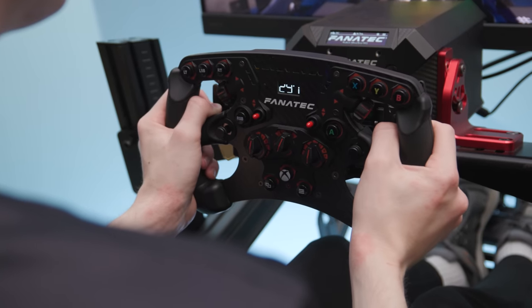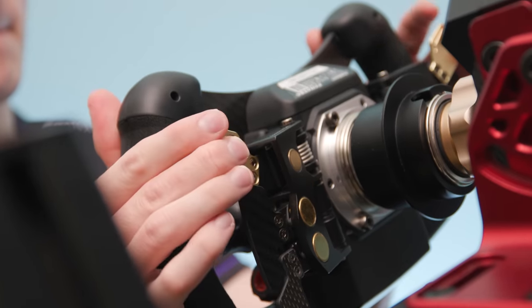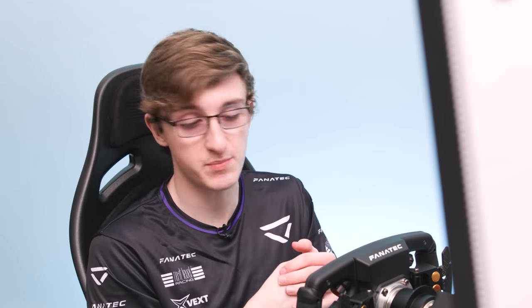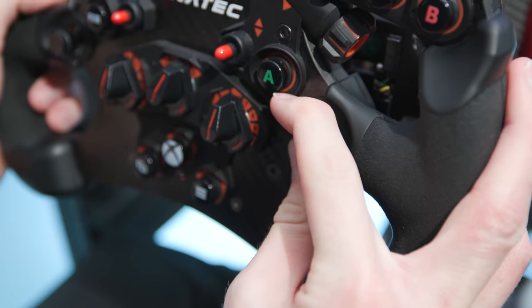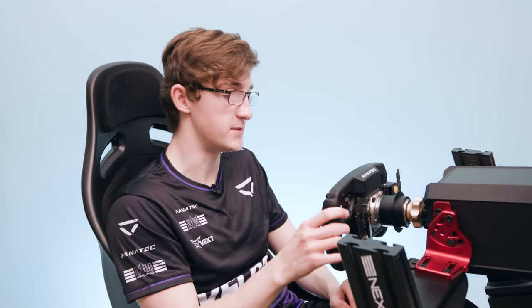Now we're going to take a look at our Fanatec wheel and pedal configuration. Starting off, we have the Fanatec DD2 wheelbase, which produces up to 25 Newton metres of torque, and we also have the ClubSport v2.5 steering wheel with the advanced paddle module — magnetic upshift and downshift paddles alongside top paddles you can map to whatever you like, and a dual hand clutch on the bottom which you can also set the bite point on. Pedals are the ClubSport V3s: a clutch, load cell brake, and throttle. The brake pedal stiffness and brake force — the total force to reach 100% brake pressure — are both adjustable.